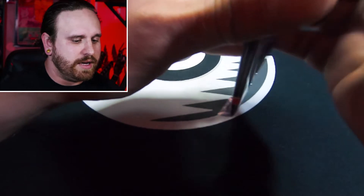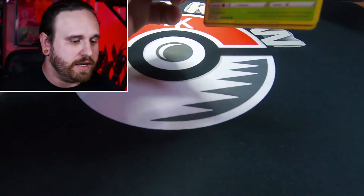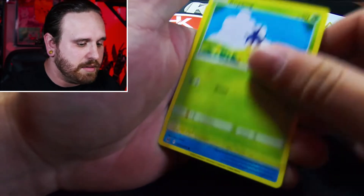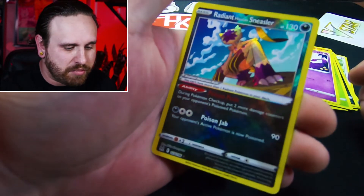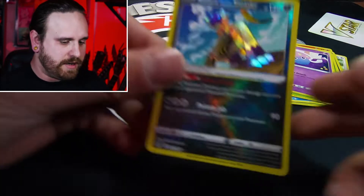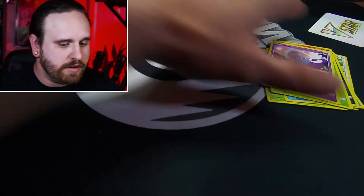Silver Tempest will be the next set coming out, which I can't wait - it features Lugia on the front, which is pretty cool. Lugia is one of my favorite Pokémon of all time. I hope we get some alternate art Lugias, maybe even a Ho-Oh in there. We got a Beastar, Damage Pump, Ambipom, Lampin, Blip Bug, Finion, Spin Art, Paris. We got a Radiant Sneasler - first time I pulled that, very nice - and a Holo Rare Glister. First Radiant card I've gotten out of Lost Origin.